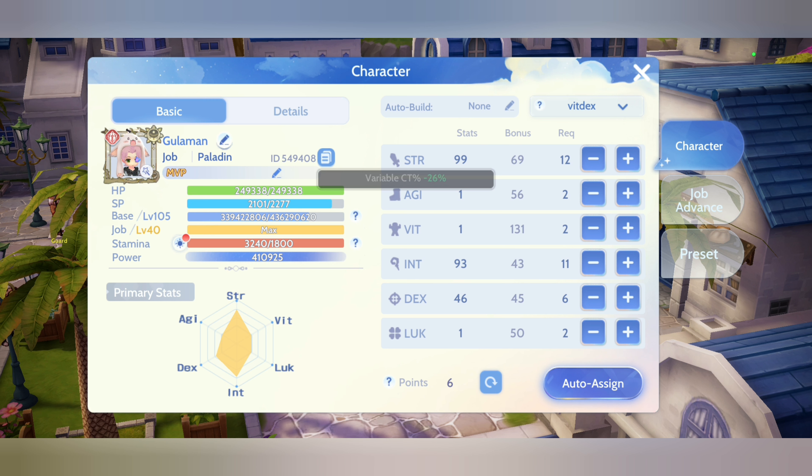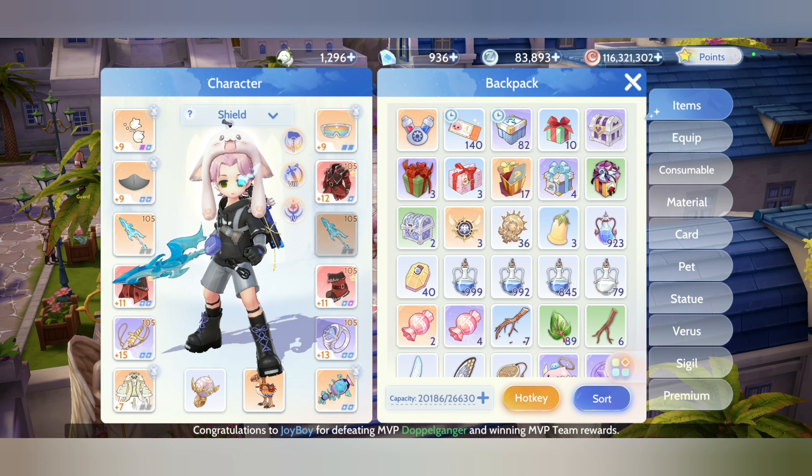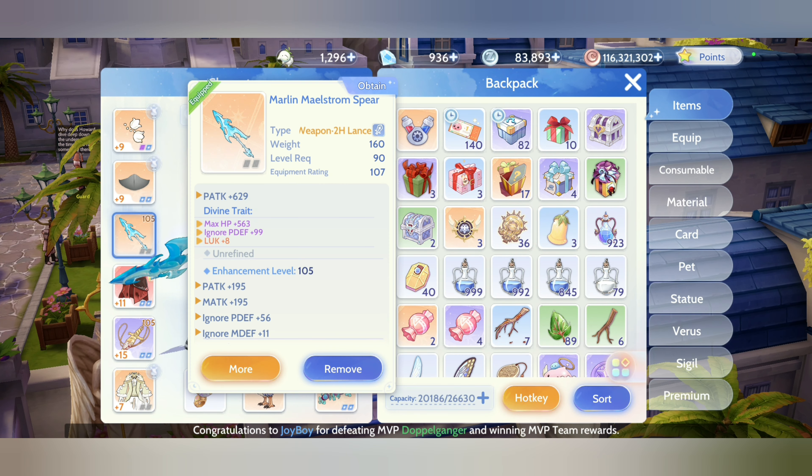The stats for our Grand Cross build are Strength and INT. Of course, a little DEX — or you can go without DEX. You can put the rest into VIT if you have a Wheel of Cross with Virus Core.